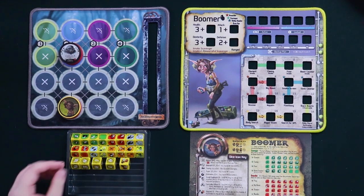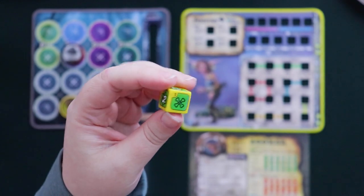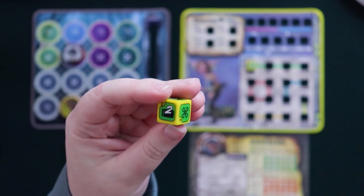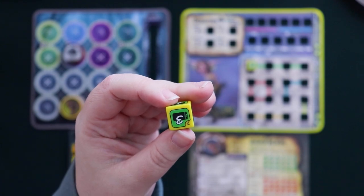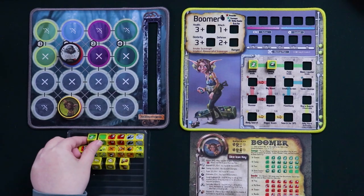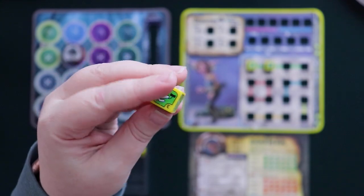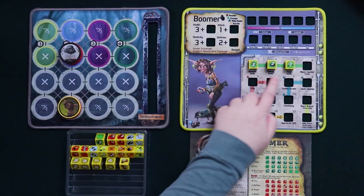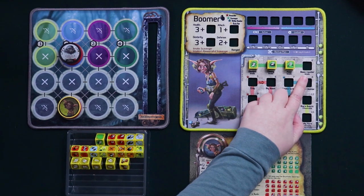There are three bomb components she'll collect. Die number one is elements — you get different counts of elements, or when you roll it you might miss. The second die is casing, which gives you different numbers of this bomb element. The third element is called the fuse — you can roll to get up to three fuses. All three of these elements come together to create bombs, and you know how many are available using the boom counter, which you never roll — it stays on your mat, always starting at zero.